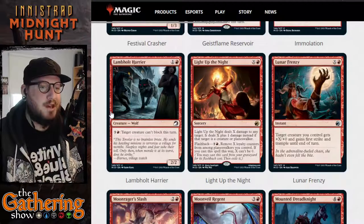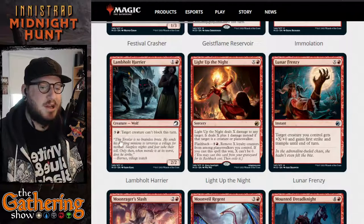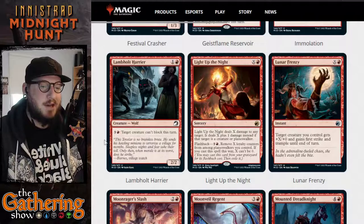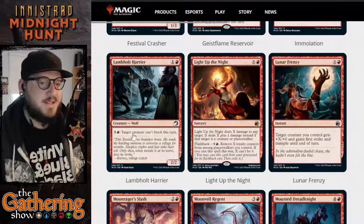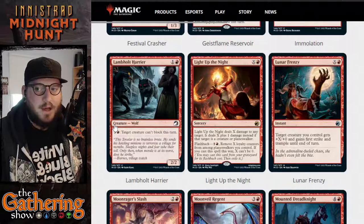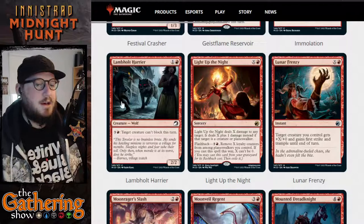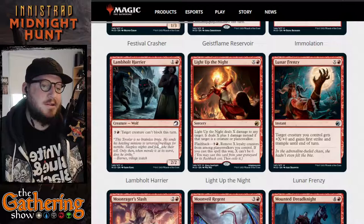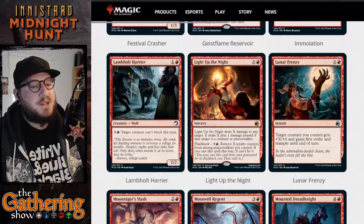The next red card is Lampholt Harrier. For one and a red, it's a 2-2 Wolf creature with a mana ability: three and a red, target creature can't block this turn. It's a cheap creature, but it has good usefulness — you pay four mana and something of value on your opponent's battlefield cannot block. That's going to be very useful.